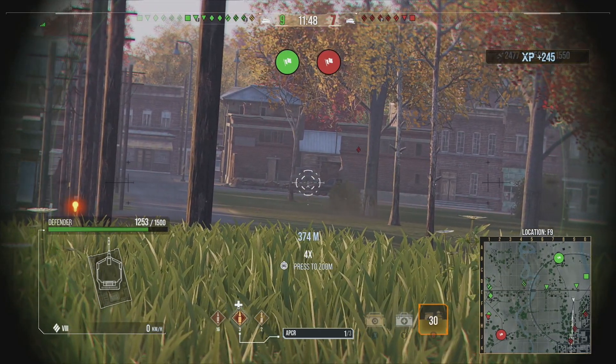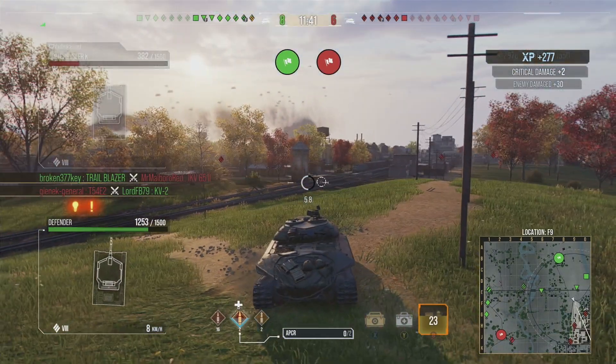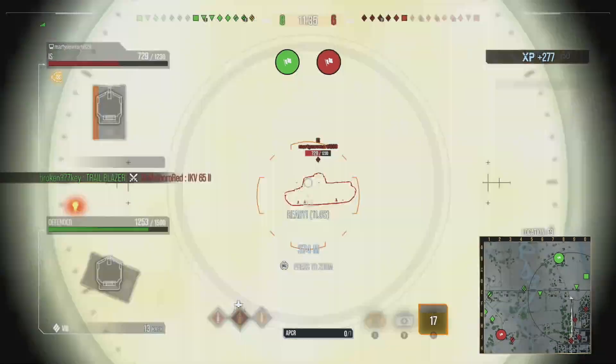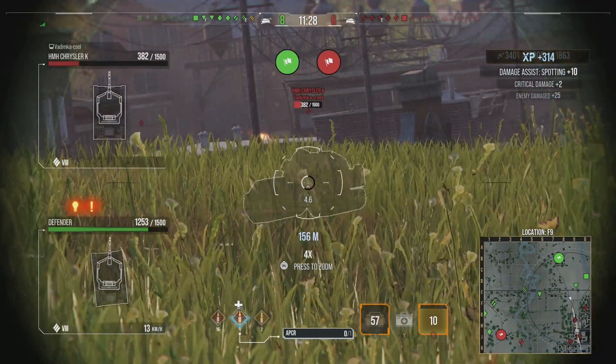You can see here the IS is no problem whatsoever as we high roll for 500 damage, and these are consistent things. It's not like you only do them once in a while. You can do a 500 damage roll really easily, and therefore you don't really have to think too much. You can see already within this game we've basically held off almost an entire flank by ourselves.